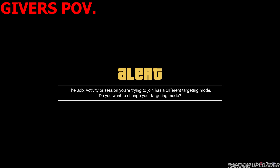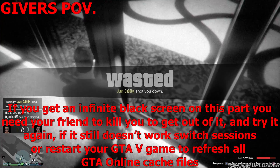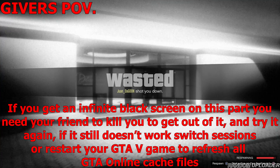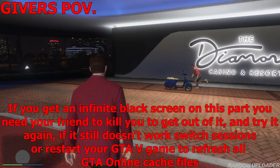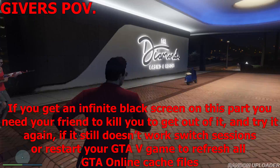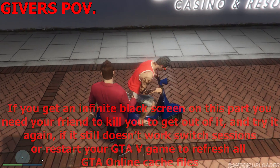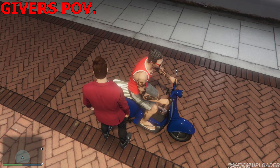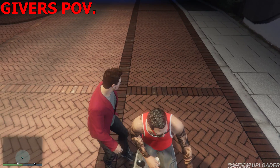Once you've killed the giver, make sure the giver waits until the respawn bar is filled up to about 75 to 80 percent, then proceed to walk to the purple circle. After that, you should respawn outside — sometimes in front of the casino, sometimes somewhere else close by. You'll know you did the step right if your mini-map is blank, as you can see on the screen.